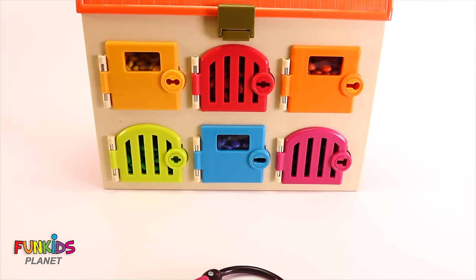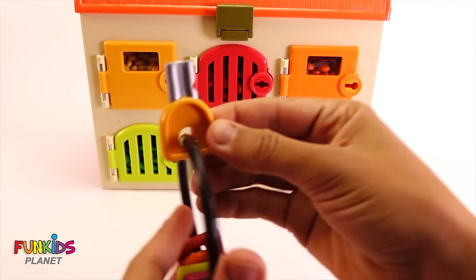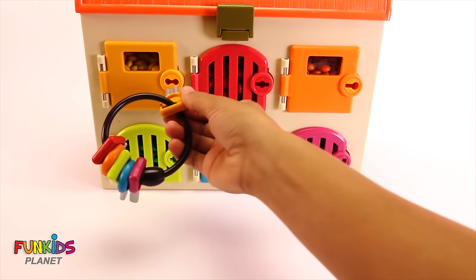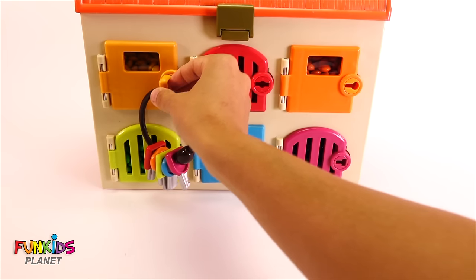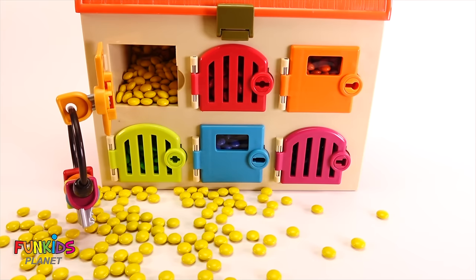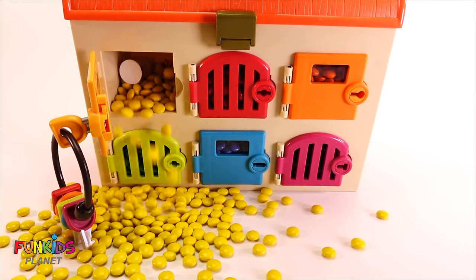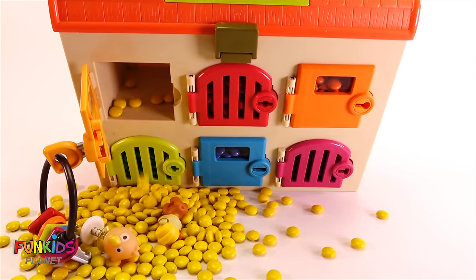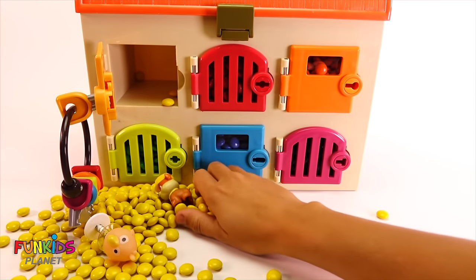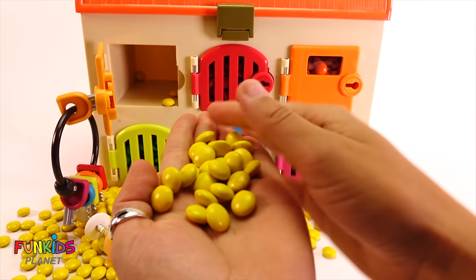Let's start with the first door. We're going to use this key — let's go ahead and give it a turn. Oh no! Oh my goodness, it's filled with M&Ms! What else is in there? Let's get a green and yellow bag. Look at all of these — these are yellow M&Ms.